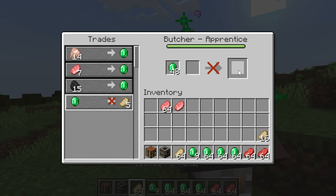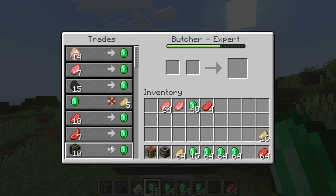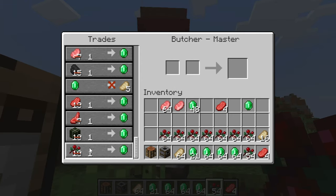The butcher sells and buys items related to meat. It is great for getting easy food and getting some emeralds if you have a farm. They also buy dried kelp blocks, which is alright but not very good. You can also sell them sweetberries, which with some discounts and a good farm is a pretty decent trade.